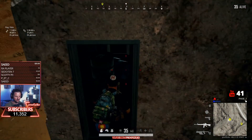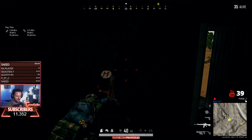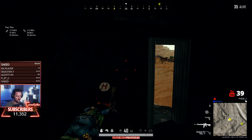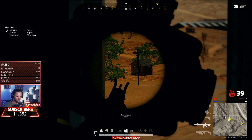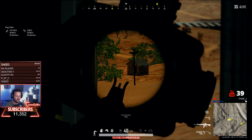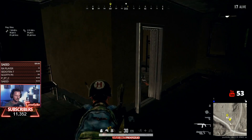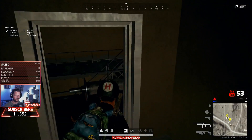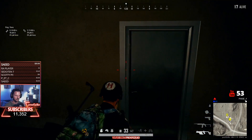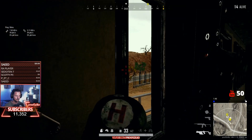I have a suppressor, so I'm okay to shoot — it's still audible to nearby players but won't attract players from farther away. I made a mental note about a guy on the hill, so after clearing this compound I'll go check for him.